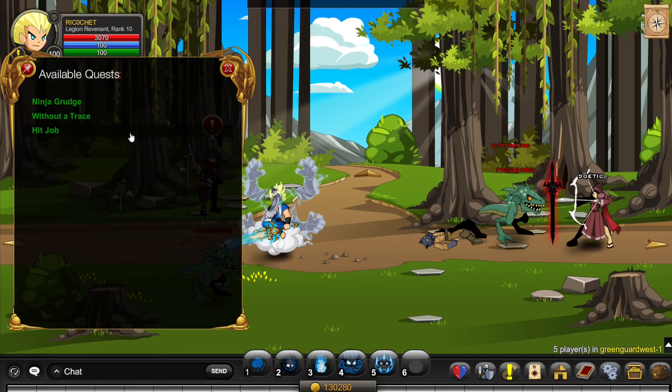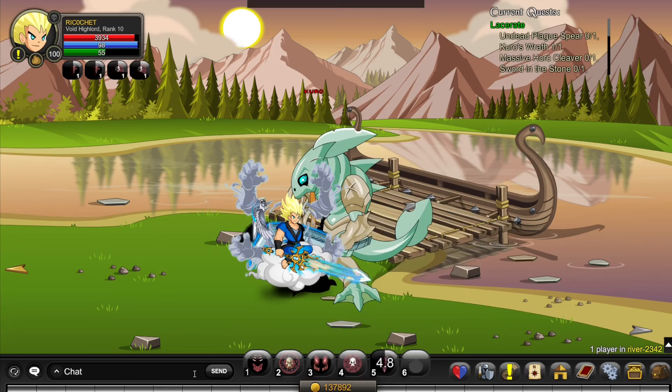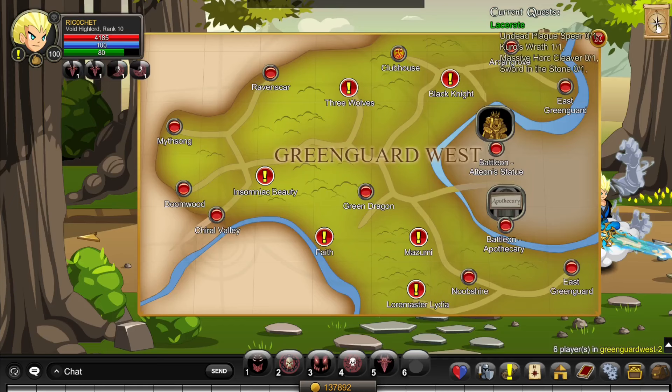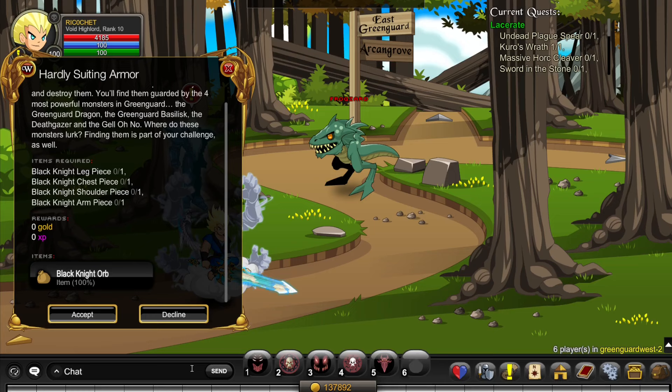To complete the Lacerate quest, go to Slash Join River and head to the end of the map until you see the boss. Kill Kuro until he drops his bleed. After that, go to Slash Join Green Guard West, click on the map, click on Black Knight, and do his quest to get the Black Knight Orb.